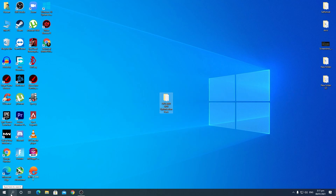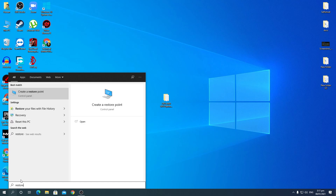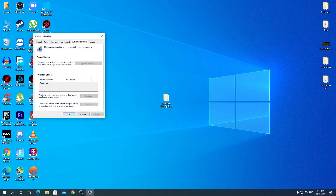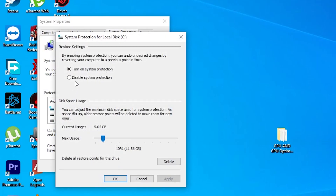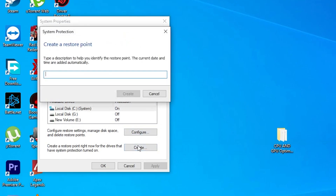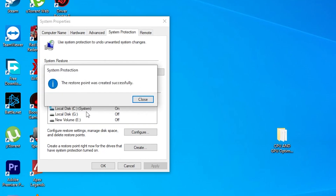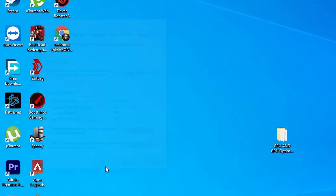Before starting, you need to create a restore point for Windows. Go into the Windows search and type 'restore', then click 'Create a restore point'. Go to the Configure button, turn on system protection, and set max usage to 10 percent. Click Apply and OK. Then go to the Create button, name it anything like 'Windows 10', click Create, and it will take about four to five seconds. Once done, close it out.